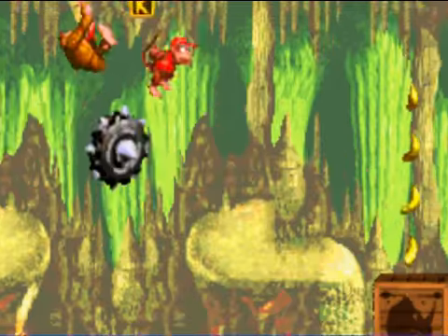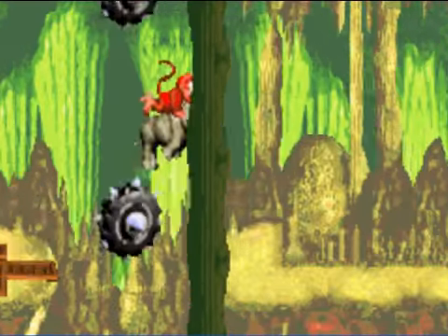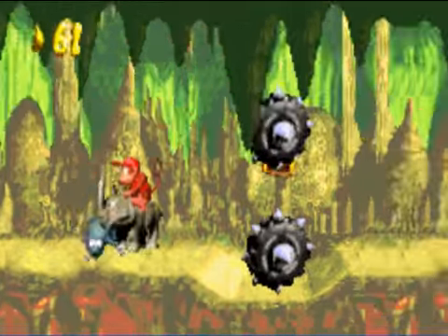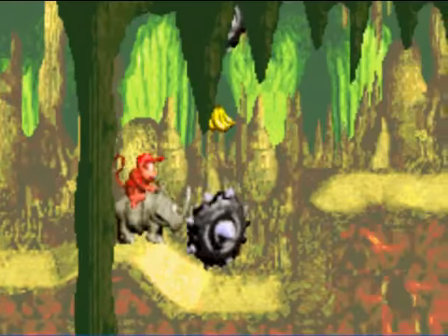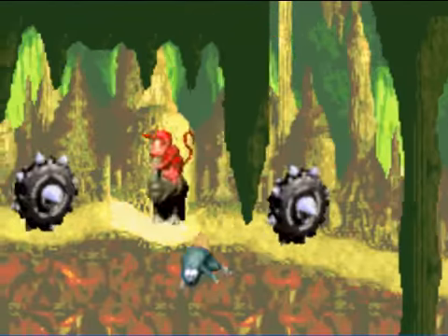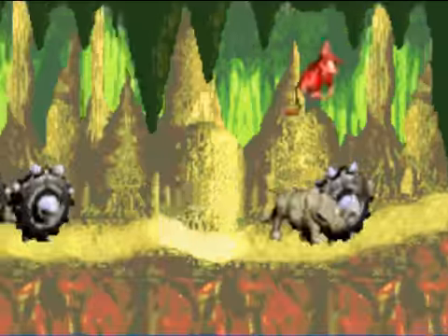Blackout Basement, if you know what you're doing, is actually really easy because Diddy can skip through a majority of it. Go, Rambi! Stomp the mice! Stomp them with your horn! Because rhinos could totally do that. Manic Mincers is, again, not a difficult level, and a majority of the secret areas are easy to find, thanks to the fact that you have Rambi through most of it.